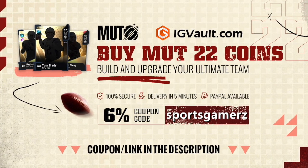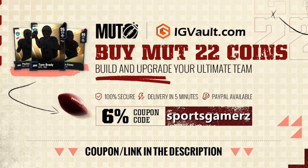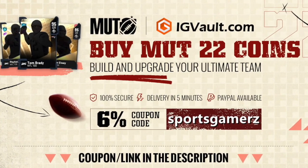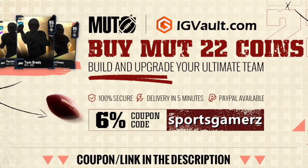Looking for Madden 22 Ultimate Team coins? IG Vault has the cheapest and most reliable coins on the market. Click the link in the description and use coupon code SPORTSGAMERS for 6% off your order.